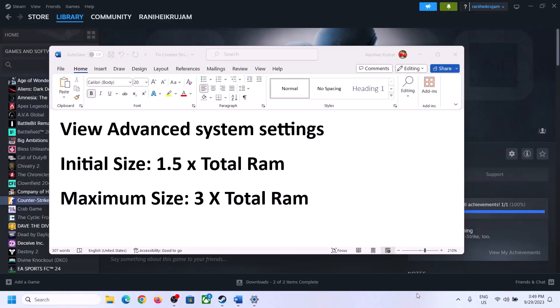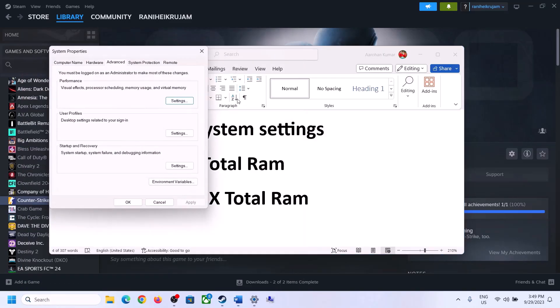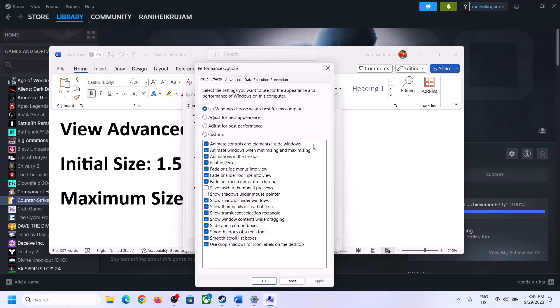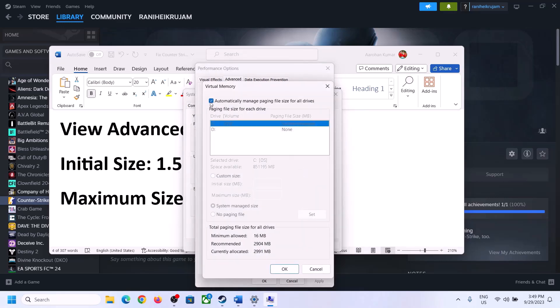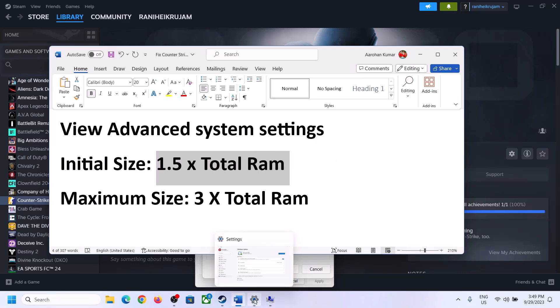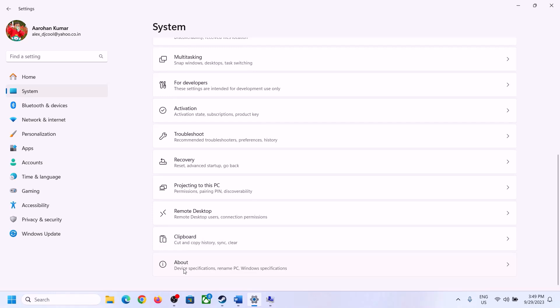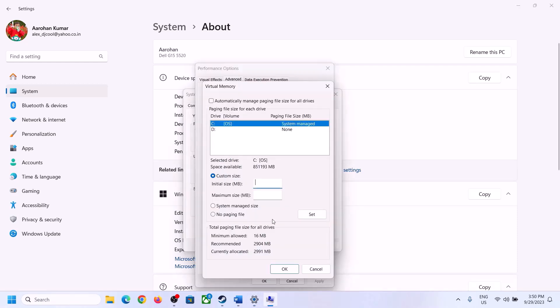The next step is to increase virtual memory. Type 'View Advanced System Settings' in the Windows search box and open it. Click the first Settings button, go to the Advanced tab, and click Change. Uncheck 'Automatically manage paging file size for all drives,' select the drive where the game is installed, then select Custom Size. The initial size is 1.5 × total RAM in MB. For example, if you have 16 GB RAM, check your total RAM in Windows Settings under System > About.